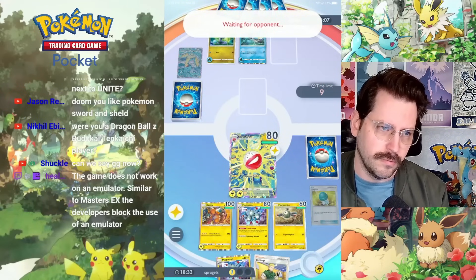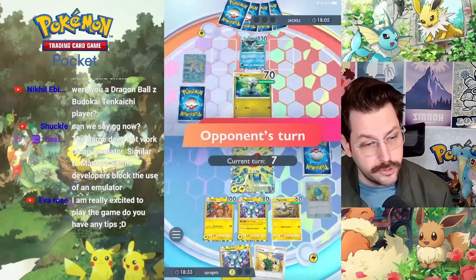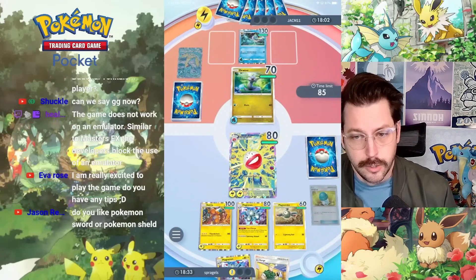We could also slowly take out Vaporeon and save our Raichu nuke for the Dragonite that's coming. If they get Sabrina... oh, they're putting in Dratini. Okay, cool.